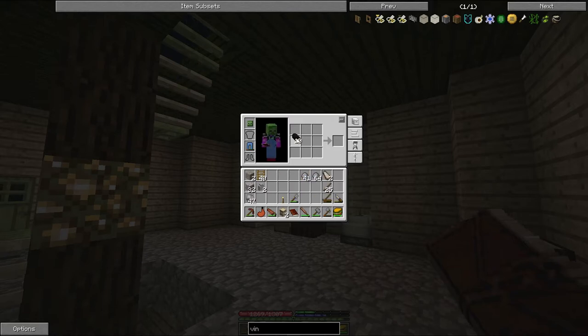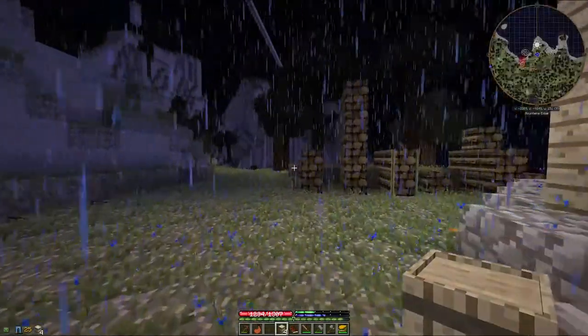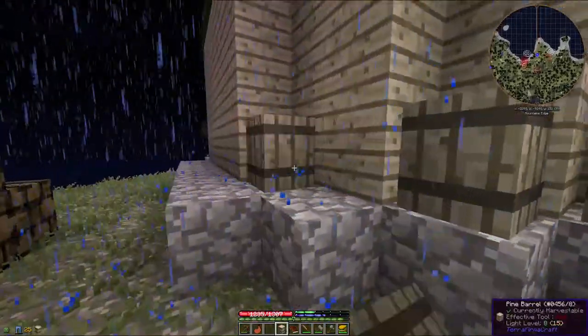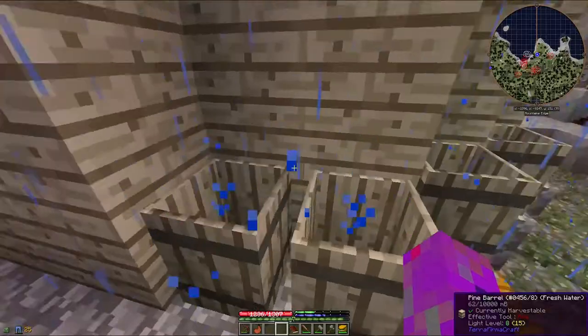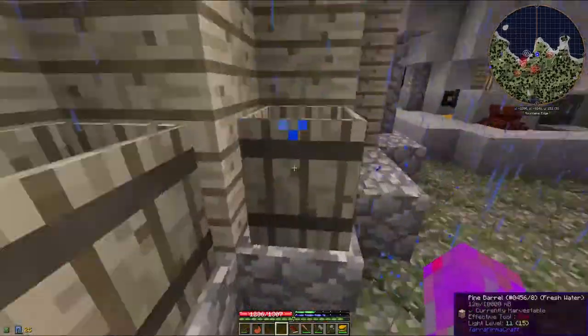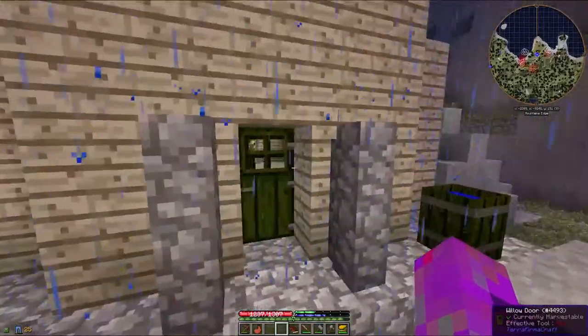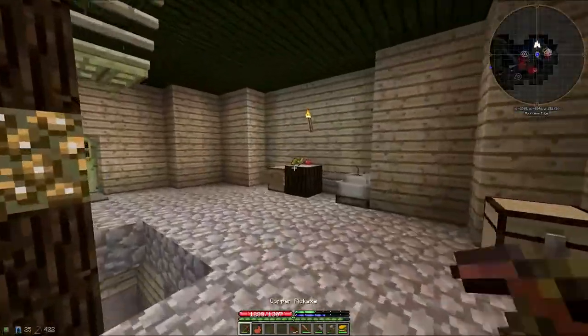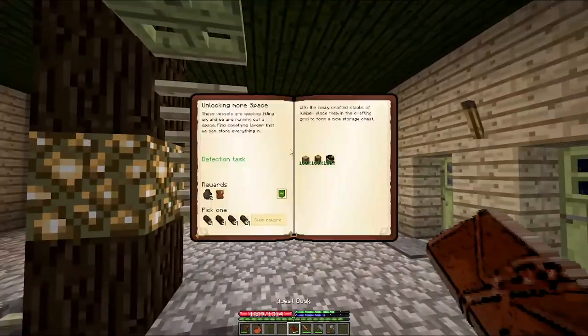Four barrels, which I'm going to put outside to get wet — one, two, three, four right there. Leave them unsealed and they should fill up with fresh water. What I'm going to do with all this fresh water I don't know — I know there's a lot of fermentation and stuff that can be done. Let's eat ourselves a sandwich. That should have this quest completely done.